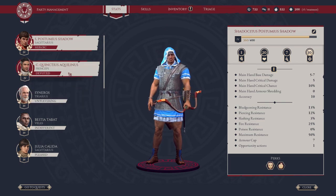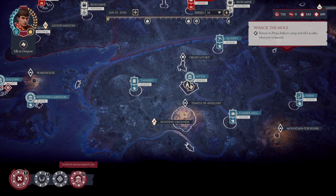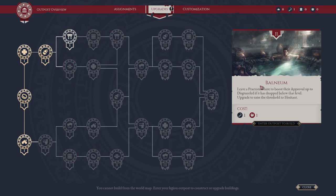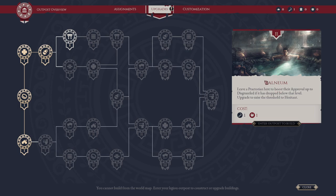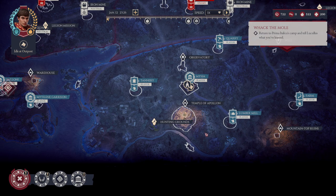If you make decisions and you really like a key companion or a Praetorian you've brought in, you do have some options to keep them happy. Certain outpost management upgrades will allow you to boost a Praetorian's approval rating to a certain level as you progress. You can ensure they stay at a certain baseline — assignments can boost approval rating to a minimum level so they don't abandon you or become insubordinate, especially during legion combat.